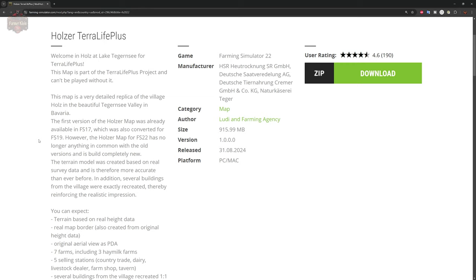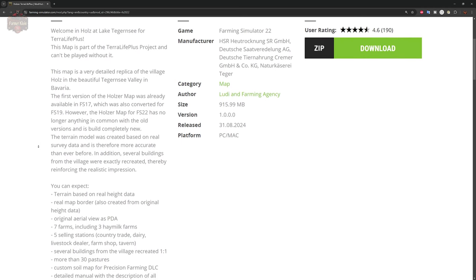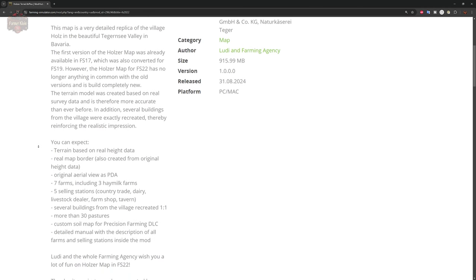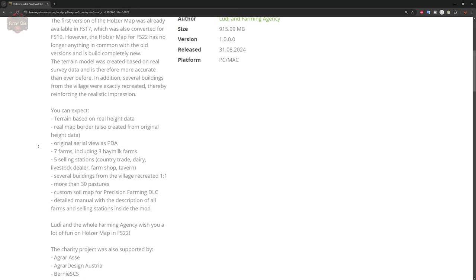Let me read you the description. Welcome to Holtz at Lake Ternese for TerraLife Plus. This map is part of the TerraLife Plus project and cannot be played without it. It's a very detailed replica of the village of Holtz in the beautiful Ternese Valley in Bavaria. This map first appeared in FS17, and I have done a map video for FS17, 19, and now 22. It retains its beauty through all three game versions, and at all points it has been focused on realism. The terrain model was created based on real survey data.